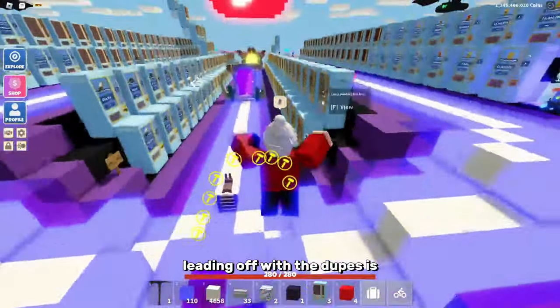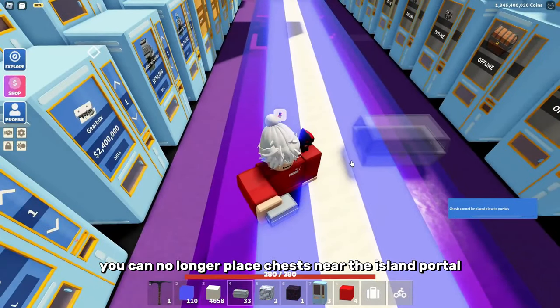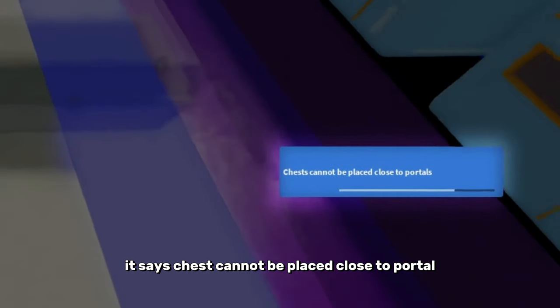In addition, you can no longer place chests near the island portal. If you try to place a chest there, it says 'chests cannot be placed close to portal.'